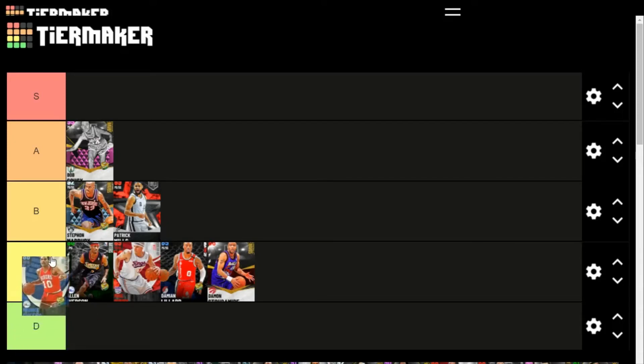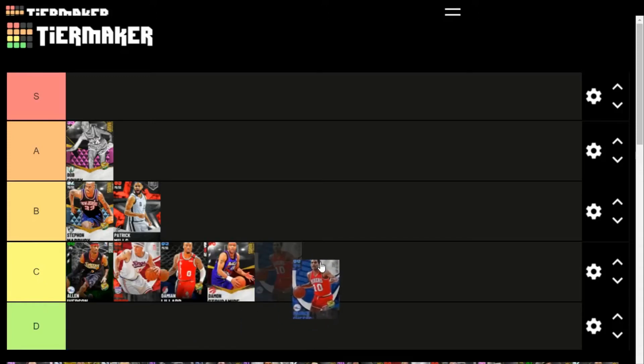Mo Cheeks is a weird one because it depends on the situation. Under normal circumstances he's C tier — usable in the right hands but not someone I'd recommend. However, he's been part of nearly every limited run this year. In the limited run where you could only use guys 70 overall and below as a three-pointer specialist, he was S tier — the absolute best point guard bar none. So some of these guys can propel from C to S depending on the format.